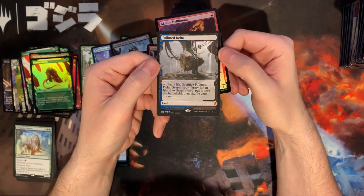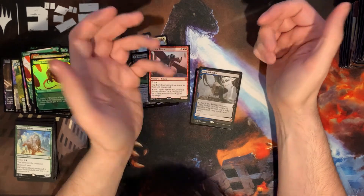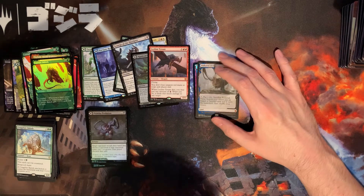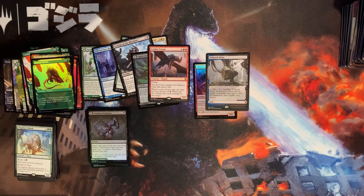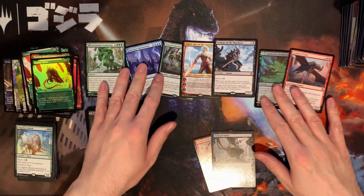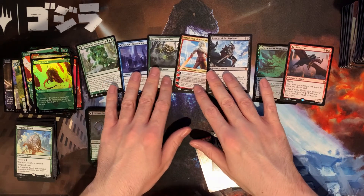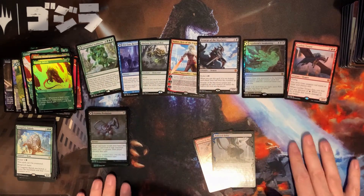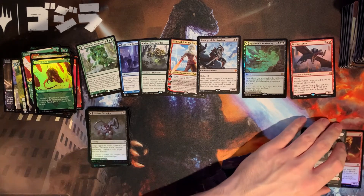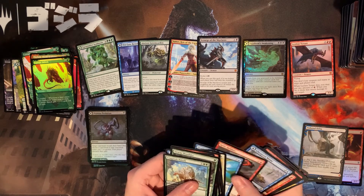Look at that — pretty nice! That definitely makes the box worth opening. A beautiful Polluted Delta. Of course, you know what that means now — you need to get a playset of them, right? You can't just have one. Quick recap: six regular mythics plus our foil Agadeem's Awakening. We'll leave our prize there — the Polluted Delta — and yeah, I think we did pretty good overall.